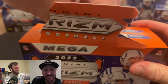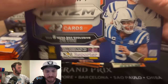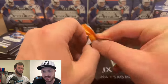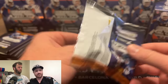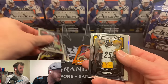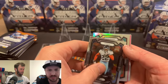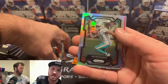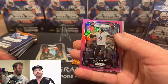Now we're on to the Target megabox — the pinks. We're getting three silvers and five pinks in this, with a patch card potentially. Here's our first silver and our first pink right here — Dolphins, not a rookie, Hill, Waddle. Do the Waddle! Ravens, Lamar, Tucker, Tucker, Tucker.